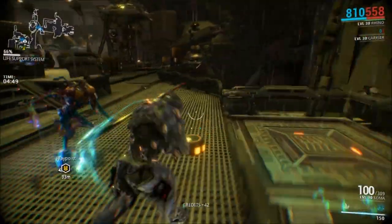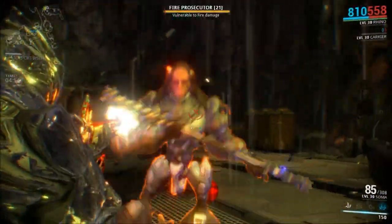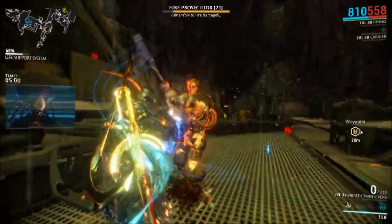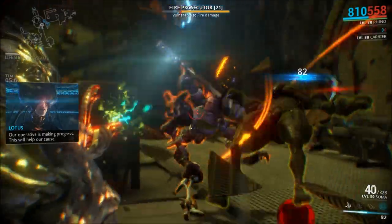I also recommend using a frame like Rhino — as you can see me using Rhino here — because the longer you go on, the harder the enemies are going to get, and since you're already playing on a high-level node, the enemy difficulty is going to increase quickly. Make sure you have a frame like Rhino that can tank damage, or Trinity that can heal your teammates, because if your teammate goes down, you're going to need to be able to revive them without getting downed yourself.